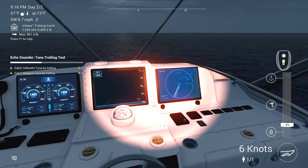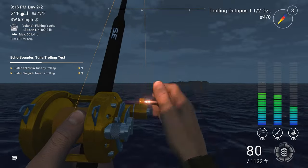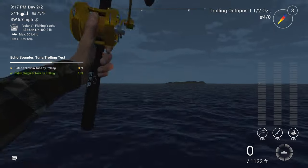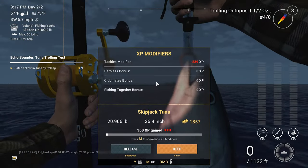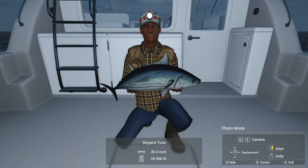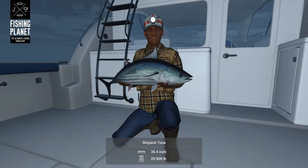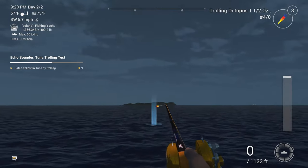We're getting somewhere — we got something. It's not huge. Let's see what we got. Yep, it is — there's our skipjack! We got our skipjack, guys. That didn't take very long. I'm going to go ahead and mark that. But first, I want to get a picture of him, because they're not a big fish. Like I said, we needed a small lure to work with, but we had no problem getting him. I completed one more, and fairly quickly. Pound for pound, they're not bad cash or XP.